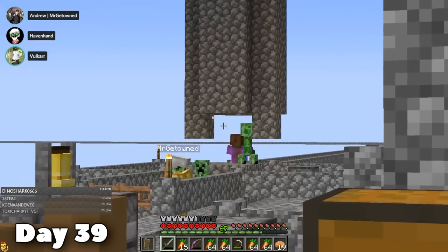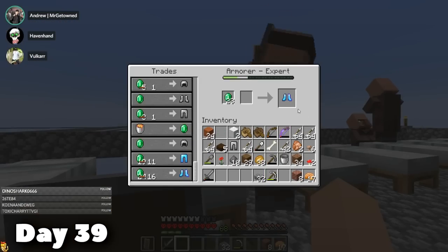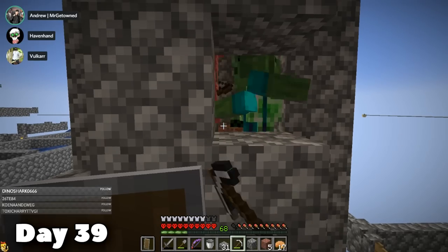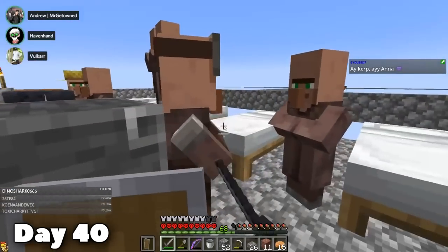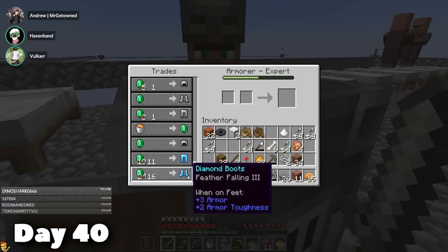At some point, one of them broke the mob grinder. We had to get away from it. I was able to get a couple more beds, and from the armourer trader I was also able to get a couple of diamond armor pieces before the mob grinder blew up again at the end of the day. On day 40, we fixed the mob grinder, and it was time to max out the armourer. Marvin got some leggings and we're really close to maxing him out.